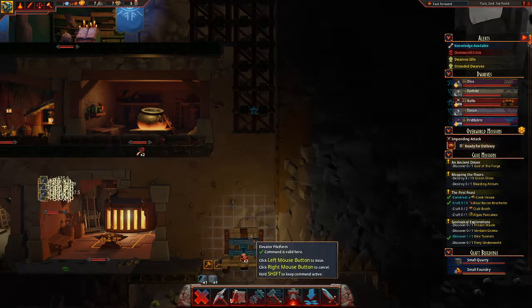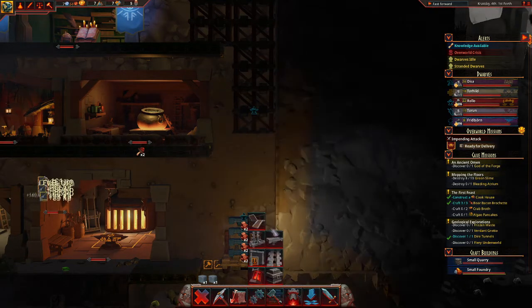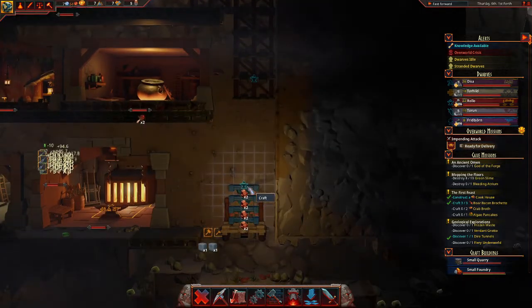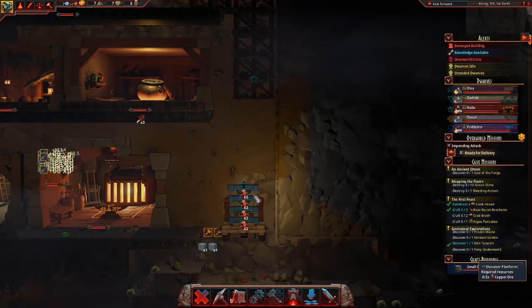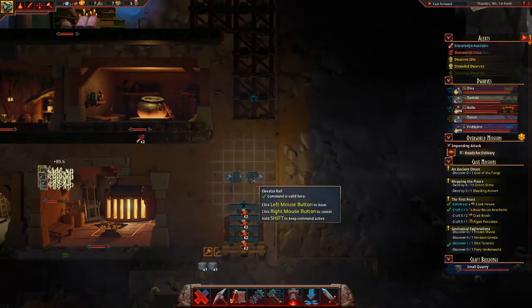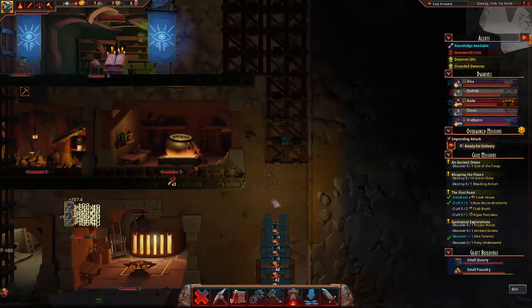And a one, and a two, and a three, and a four. Okay, that should do the trick. No, no, no, no, no. I need rails. I need the rails, but it doesn't really let me place them at the moment. That's grand. Now we're talking.